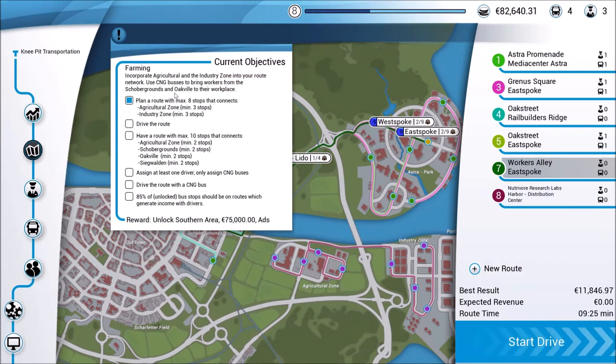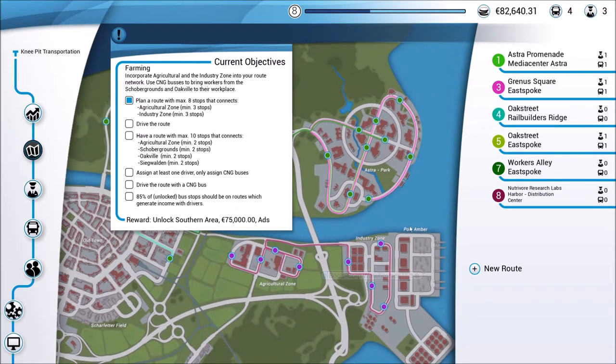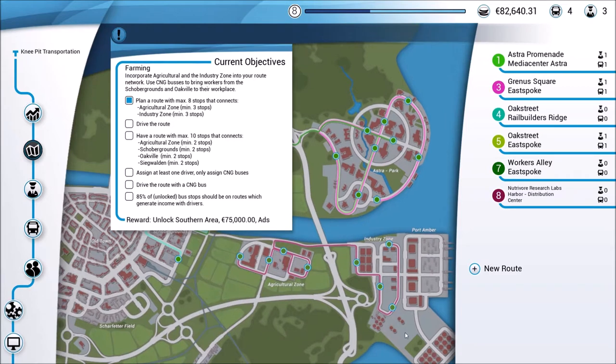Moving on to our current objectives before we head over to advertisements: we need to plan a route with a maximum of eight stops that connects the agricultural zone and the industry zone, which are the two new zones we have access to toward the bottom right-hand corner. I've already planned the route — it starts here, drives around, makes its way back through the industry zone, and maxes out all eight stops.